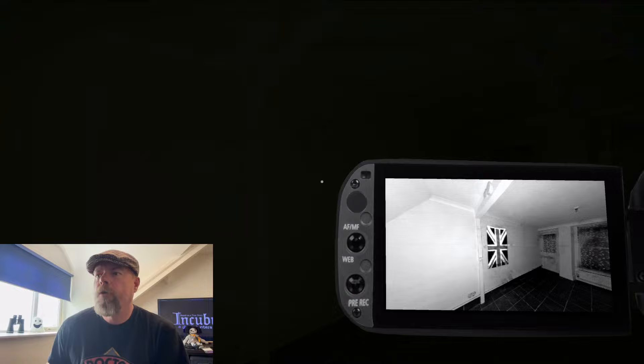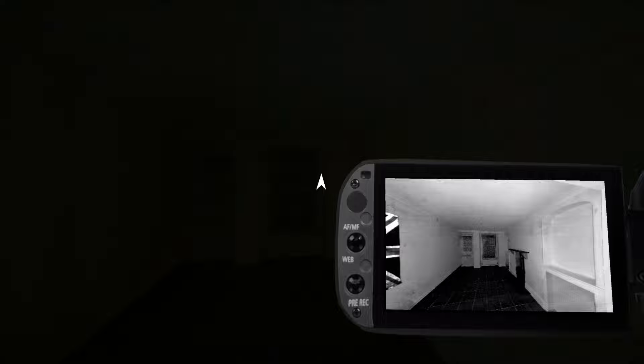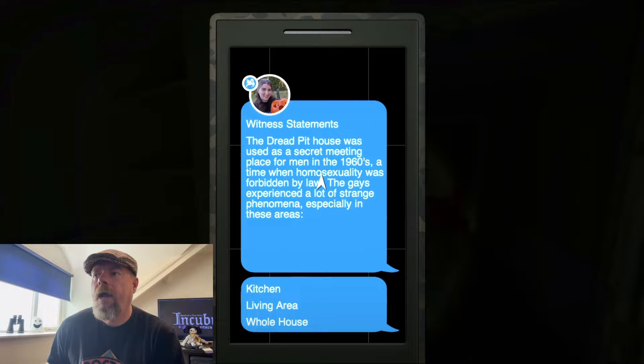This is a fun one — phantom furniture. So basically, phantom furniture is anything that's furniture-based that shouldn't be there. That's this one, phantom furniture, and phantom furniture is in the living area. I've actually forgotten what the other one was. Kitchen, living room, the whole house — right, EMF's a good one for that.